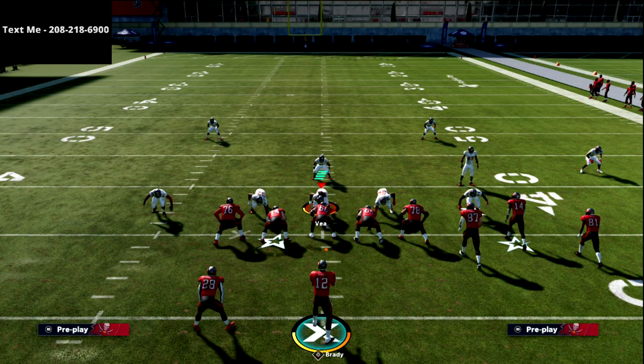Honestly, this play is borderline unguardable if you understand how to throw the C route against any coverage. Thanks for watching — get in the lab, practice this before you run it in a game, and make sure you understand the timing. I'd personally put the Short In Elite ability on that receiver since he comes back inside the numbers. If you want the full New England playbook, it's broken down in the description to help you get a head start on Madden 22.